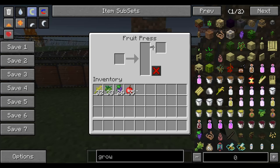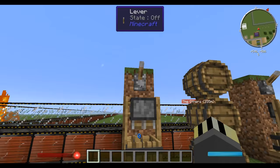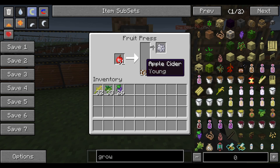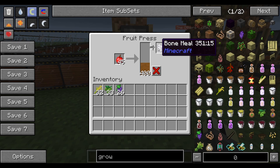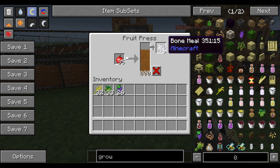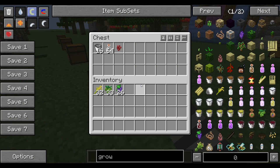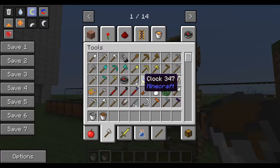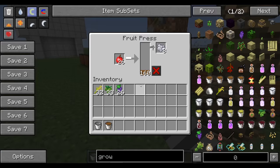Extended means the effects of the alcohol will last longer; potent means they are stronger. Let's make cider: put the apples into the fruit press, turn on the redstone signal, and you can see it starts moving the cider across. With all Growcraft processes you get a chance of bone meal being produced — so from these apples we've now got about six bone meal, which is really nice.